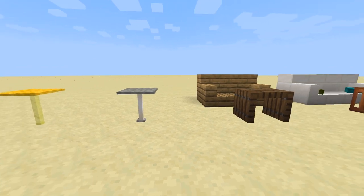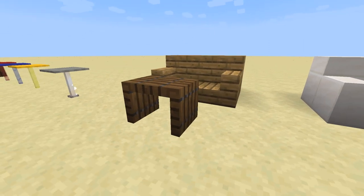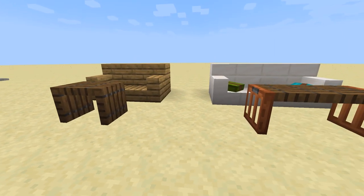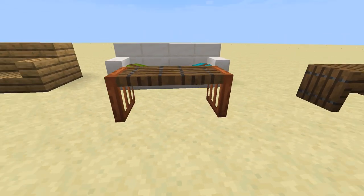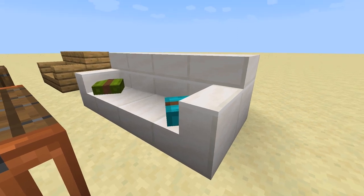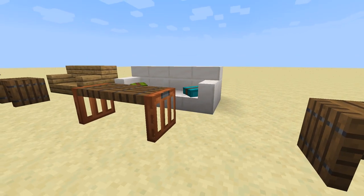Moving on, let's look at some coffee tables. You can make a really cool simple one using three trapdoors. I think spruce looks the best, but you can use whichever trapdoors you like. You can also make a bigger table by adding more trapdoors, and you can mix and match for a different look. These coffee tables look great in a living room paired with a couch. If you're curious how to add colored cushions to a couch like this, I show you how to do this in my 100 chair designs video, so go check that out.